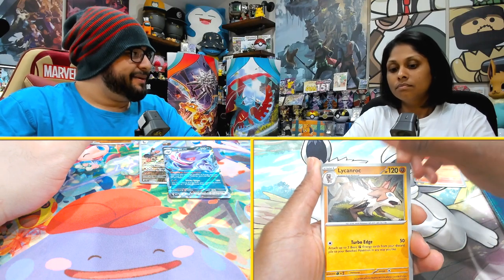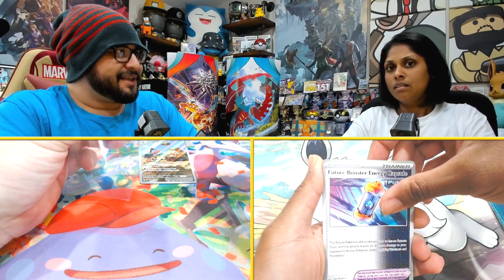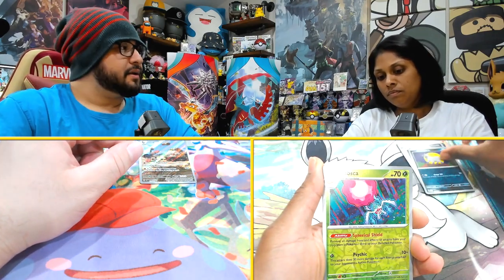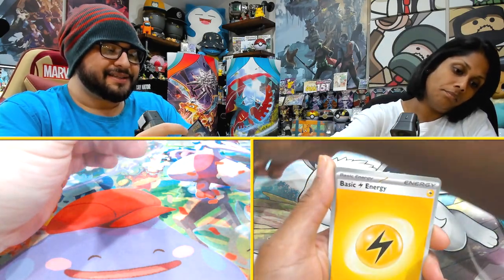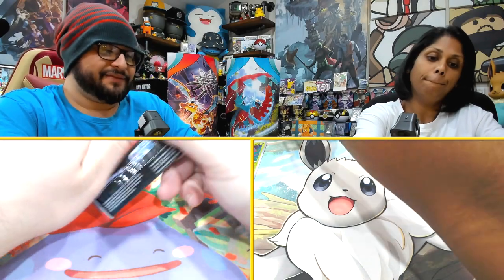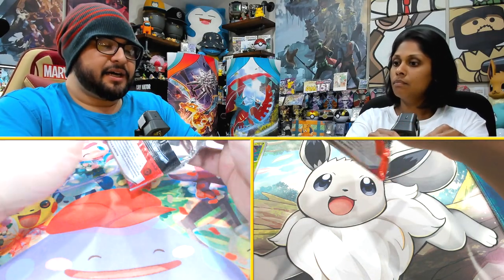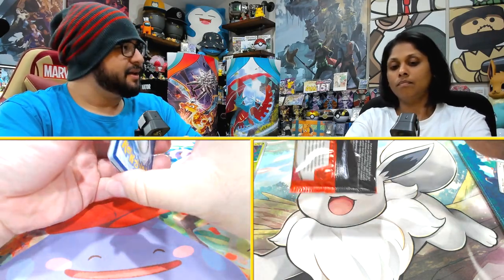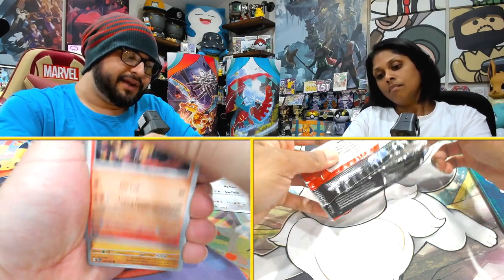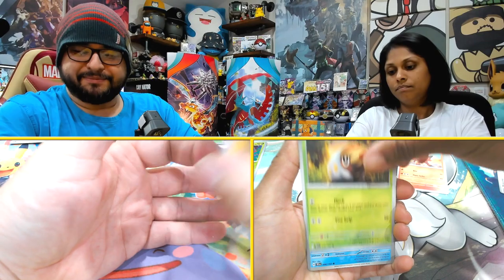Starting off with the art rare Mudsdale and a Gengar EX. That's the second pack on the other side. Looking at the first pack on the second side - a Complete Fossil. About the same. From a master setter's point of view we've done pretty decently - we've got most of the set. This is a competitive card. So in this box it was on both sides - the second packet.